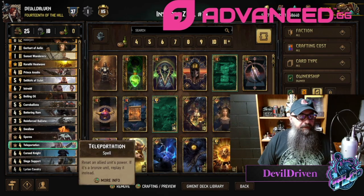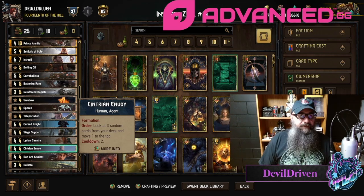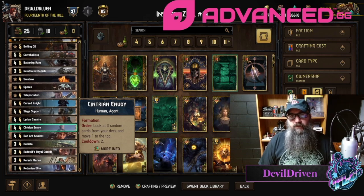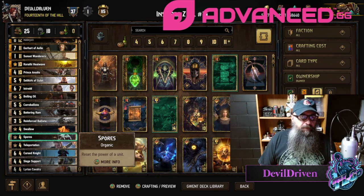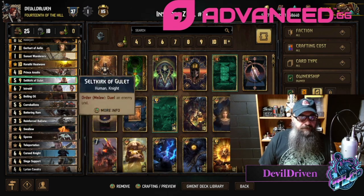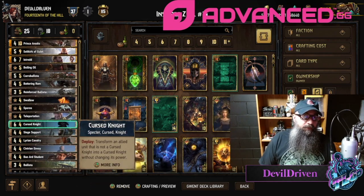I also have the Citrian Envoy in here to try and set up your hand. If you're going up against mill, I would recommend putting junk on the top of your deck so they mill the crap cards. Anything else — draw your good stuff, except maybe against Nilfgaard where they can Cancerella. Mill is going to be Cancerella so never mind. I got Spores in here as well — usually performs pretty well. Swallow, if you're able to back row an Anseis or something if you know you're going up against something greedy, you can nuke it pretty good.